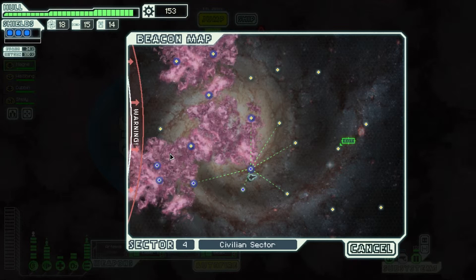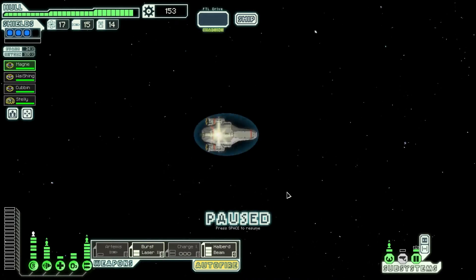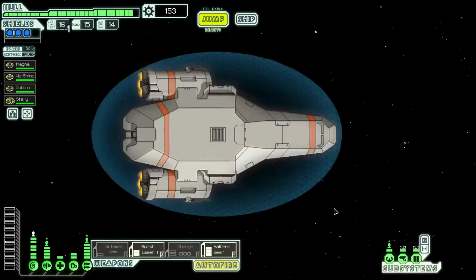They're really far behind because we've gone through so many nebulas. I am really tempted to try and rush to get to this, because I'm going to have to come back on myself. I just feel it's worth taking a look. Your jump leads to a remarkably binary star system — the view is beautiful, but there is nothing else around. A distress beacon — perfect.